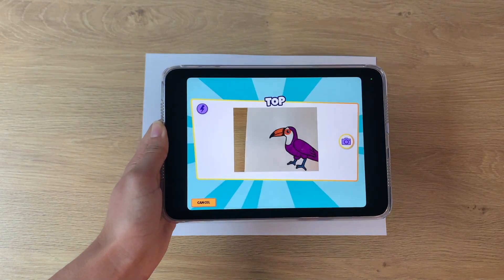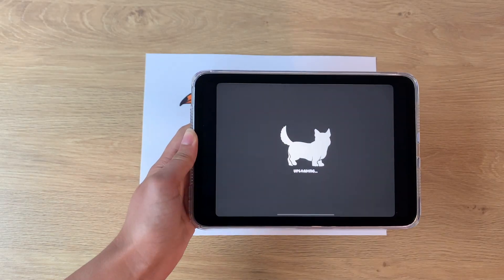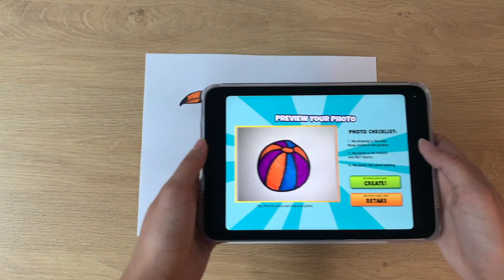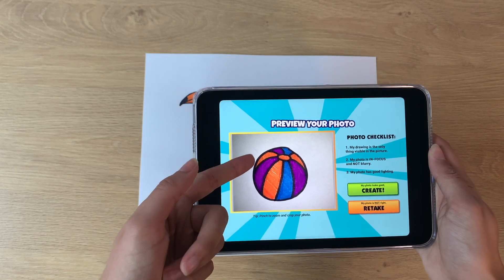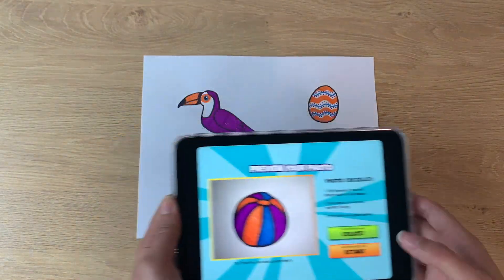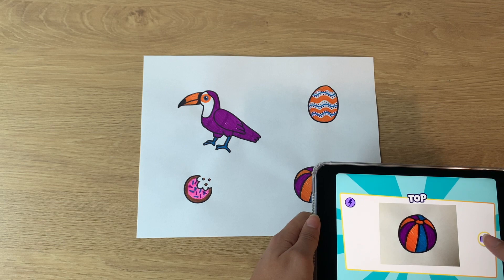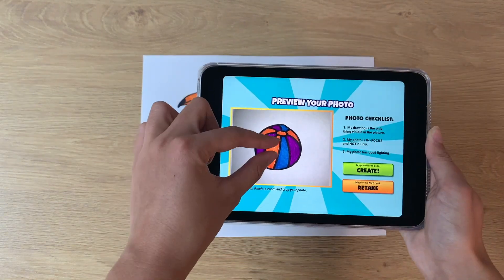Do the same thing for the treat and toy. Line up the camera, make sure the photo looks good, and pinch to crop if needed. If you're unhappy with your photos or if there's a mistake — like in my picture, I accidentally left a piece of dust on the paper — you can always click the retake button to go back. You can go back one step to retake the photo, or you can click back through all of the steps and cancel creating the pet. If you cancel, you will get the ticket back.